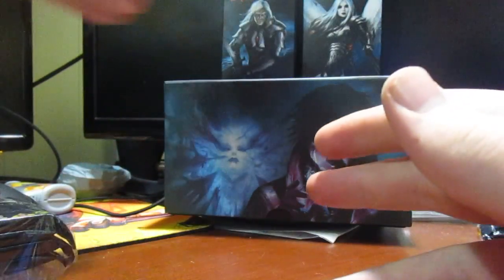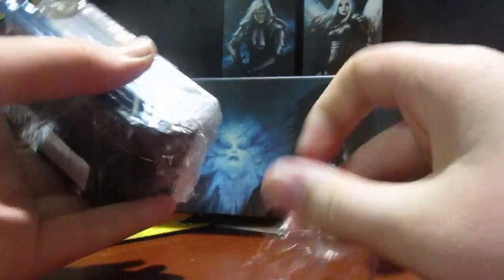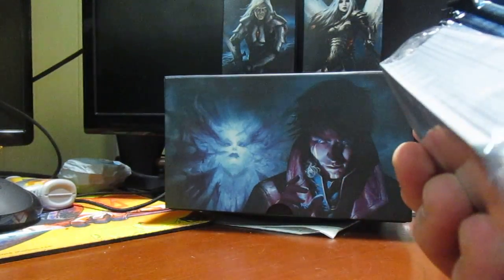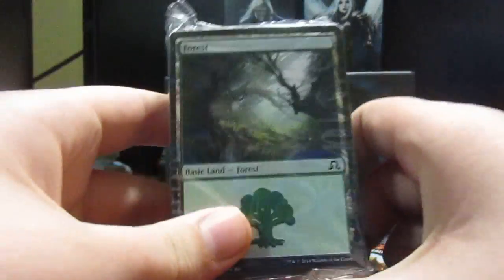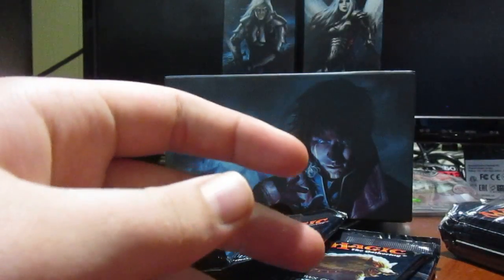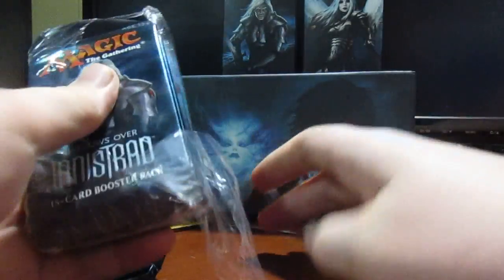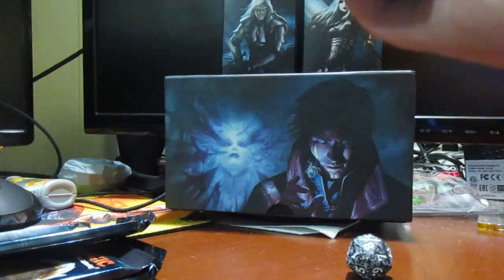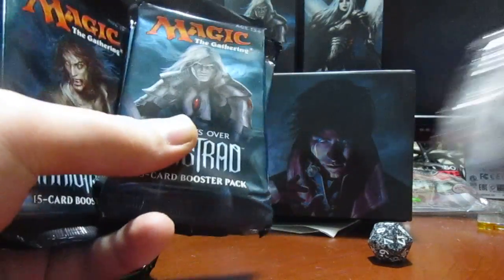I'm very sorry guys, I knocked the camera over. Here are our two spin-down dice. Dang it, I got another white and black die — all I want is a blue die. All I want is a blue Shadows over Innistrad die. Is that too much to ask? Here are the four boosters and our basic land pack, which I will not open. I keep them sealed in case the store ever needs some for drafts.